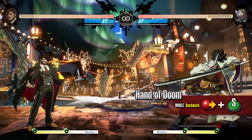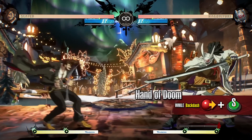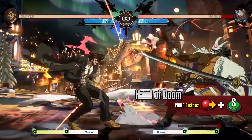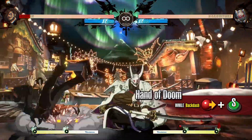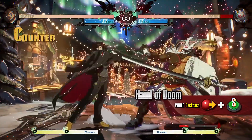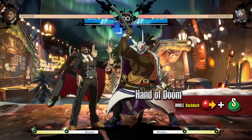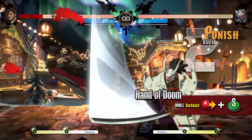Hand of Doom is a strike attack available as a follow-up during a backdash. You can quickly turn on the offensive while evading an attack. Use this move strategically as it leaves you highly vulnerable when blocked.